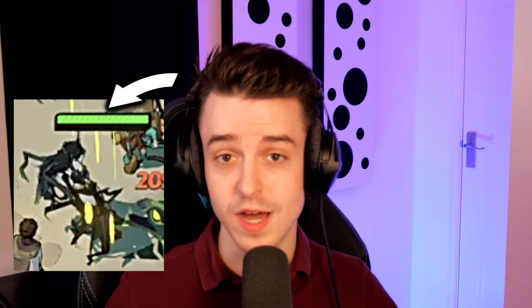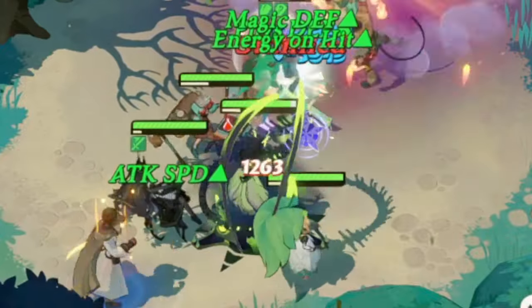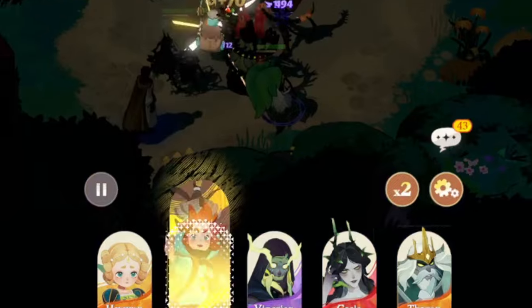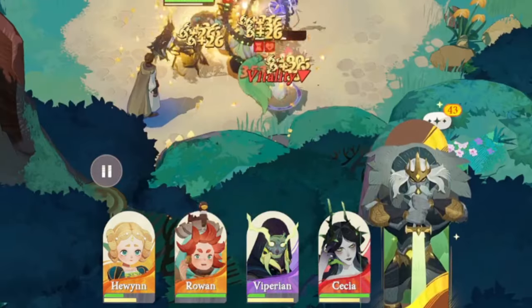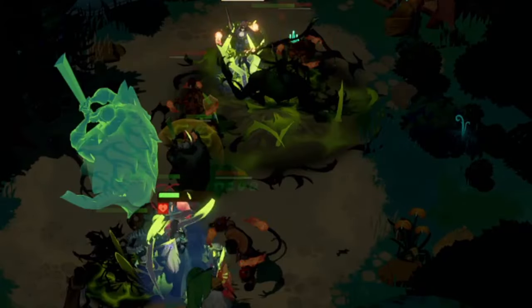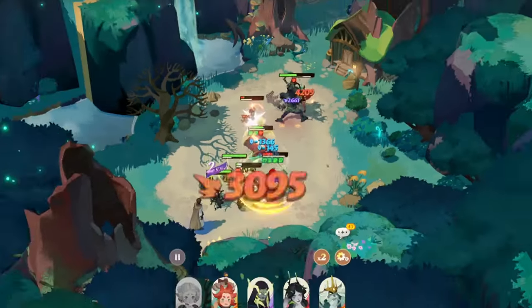To understand how to build a good team, we need to understand how to win a fight. That's simple — you just have to reduce the opponent's health to zero. The health bar is the green line above the hero, and below them is a thinner line which is energy. When that energy bar gets full, which needs 500 energy, the hero will do an ultimate attack — a really powerful skill that can change the dynamic of the fight. So you want to get as many ultimates off as you can to defeat the opponent.